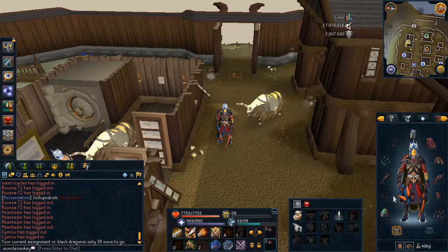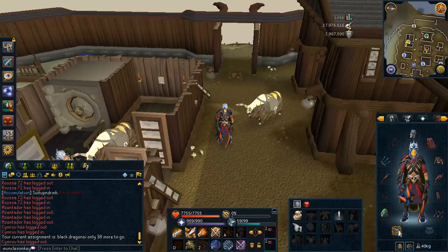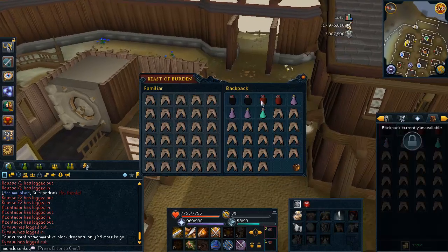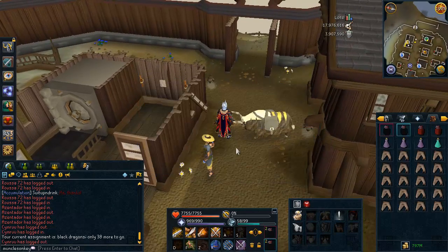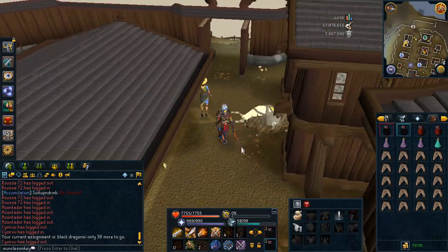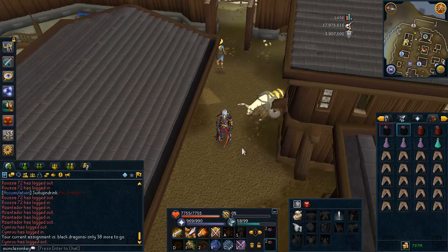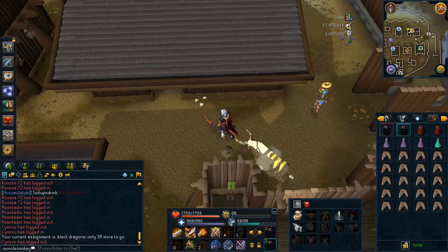I have an Amulet of Fury and an Penance Aura, which I would recommend bringing if you have it because it pretty much means you need no prayer here. For the ring I have a Six-Age Circuit — you could swap that for a Warrior's Ring or a Berserker Ring if you're maging. If Penance is recharging, just bring Vampirism. In my inventory I have two Overload flasks, two Renewal flasks, and three Super Antifire flasks, which will get me about 26 kills or one hour. In my Yak I have a bunch more food — if you don't have a Yak, a War Tortoise or Unicorn Stallion will work, but for a full 26 kills you need a Yak.